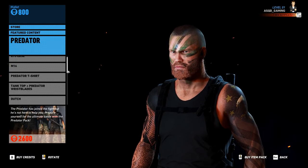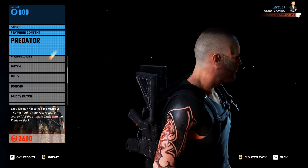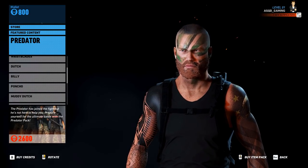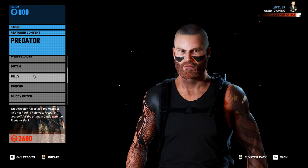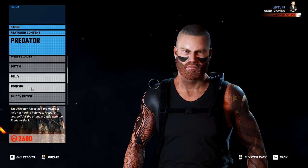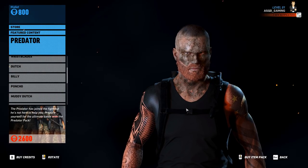Now we have the Dutch face paint — this is the face paint worn by Arnold Schwarzenegger in the movie Predator and it looks pretty cool. Honestly, I thought the haircut might have been in the game but it's not; I was kind of hoping for that because he had a slicked hair style in the movie. Next we have Billy, one of the other guys in the film, with his face paint going underneath the eyes.